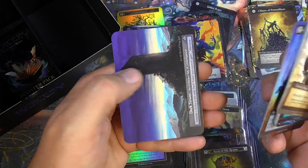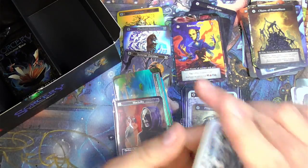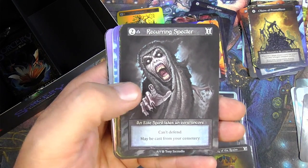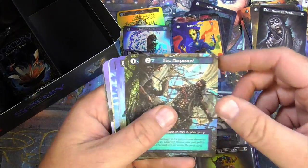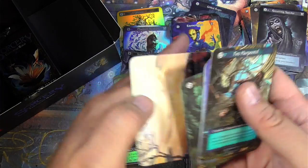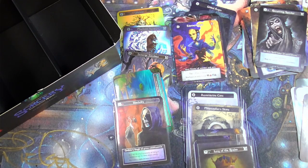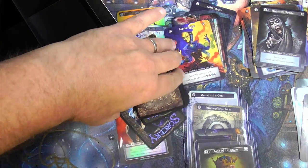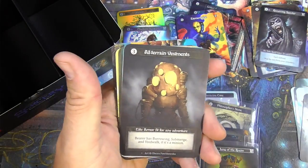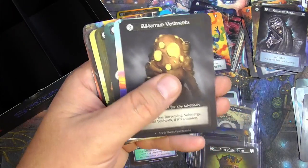All ordinaries. Iceberg, settlers, Truesite crossbow. Recurring specter — can't defend, maybe cast from your cemetery — undying dead there. Ordinary, ordinary. Oh gosh, throwing everything everywhere here all at once. Pilgrim, fireball, cornerstone. All Terrain Vestments, elite armor fit for any adventure: bearer has burrowing, submerge, and void walk if it's a minion. I've not seen that one yet.